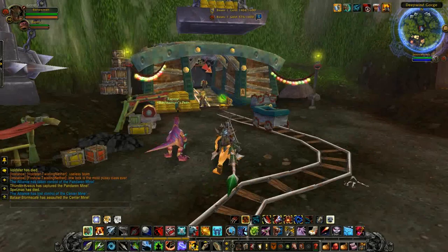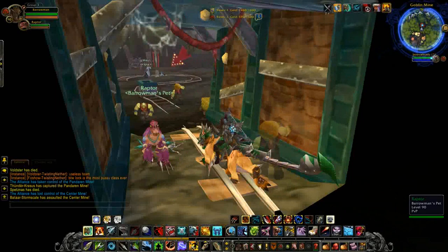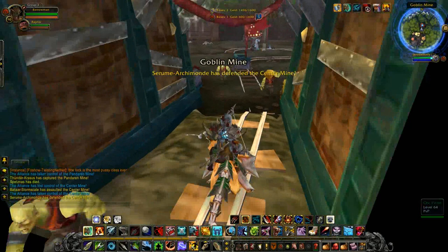The Goblin Mine, the mineshaft itself, has a very interesting property. If you go into it, you can see it has a teleport field. It teleports you straight back out every time you go in — it just goes on forever. It's an infinite loop.